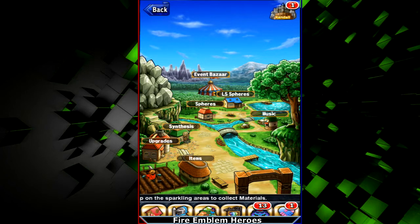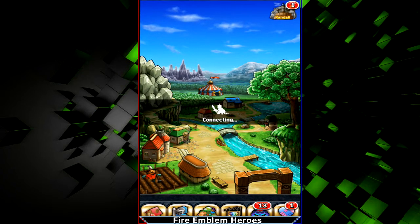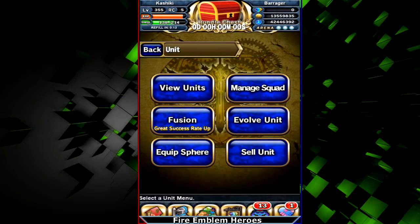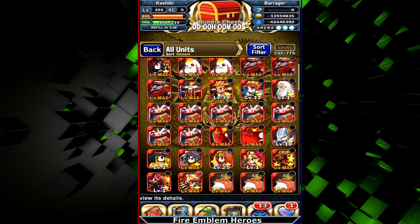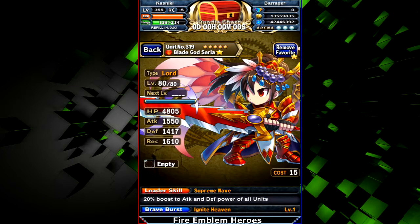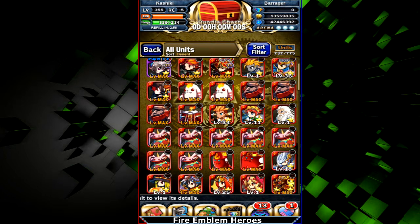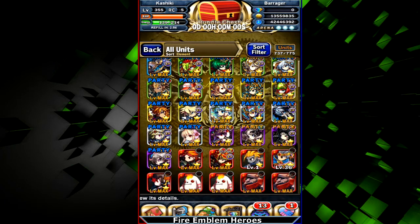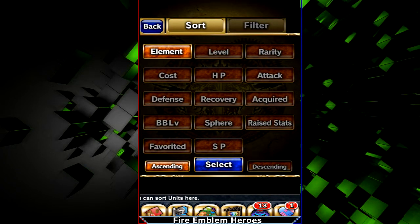Under Units, if you've recently summoned, make sure you go to your units and add favorites so you don't accidentally sell or fuse your important units. You can filter units based on a bunch of different things — like if you wanted to only see fire units. The same filtering can be done across all the different modes.